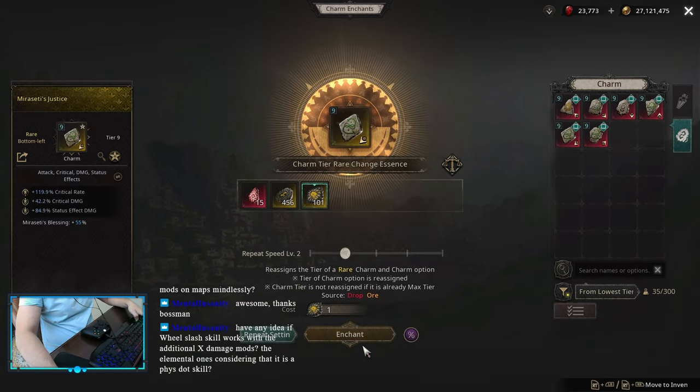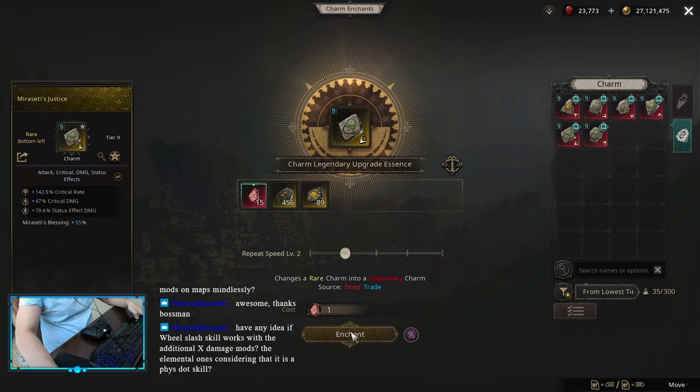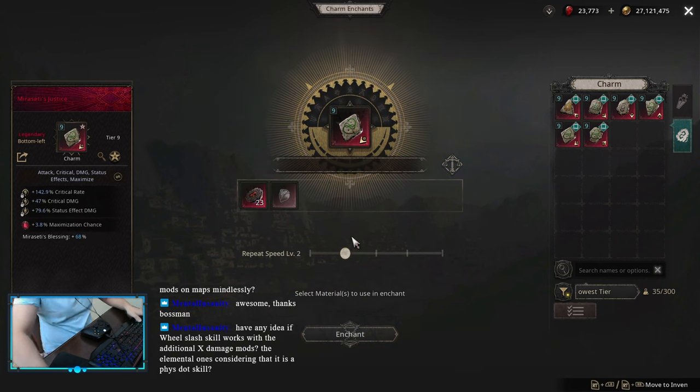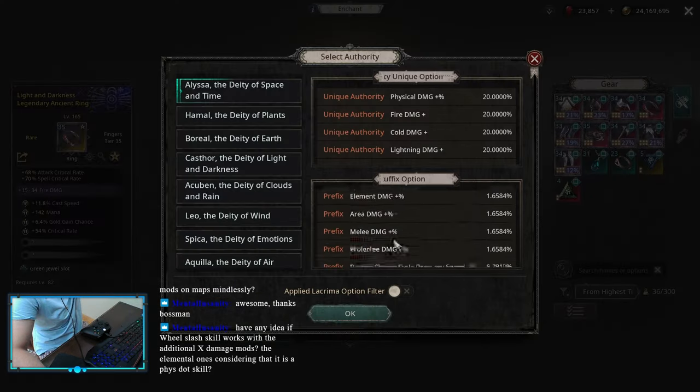After that, I managed to get another Maximization Chance Charm — it was a Mercedi Justice. It was not too crazy good; status effect damage on third affix is not too great. But I was lucky, got Maximization Chance, it was a little bit of a damage upgrade. It was a low roll, I re-rolled into 3.7.